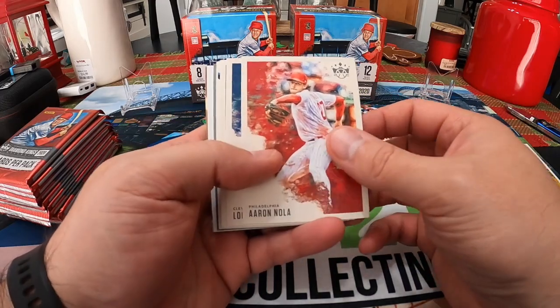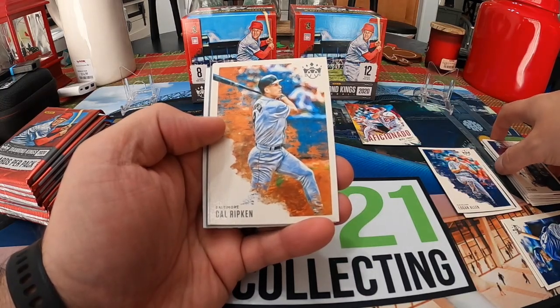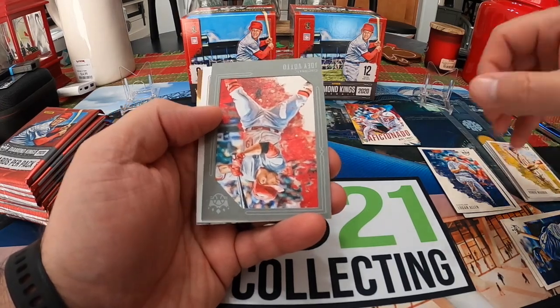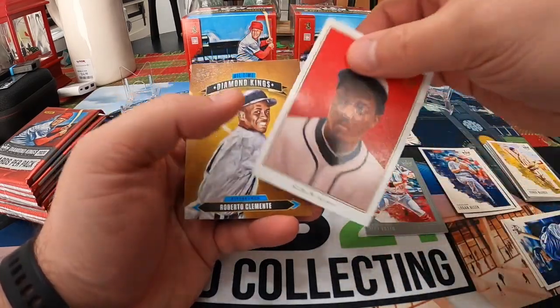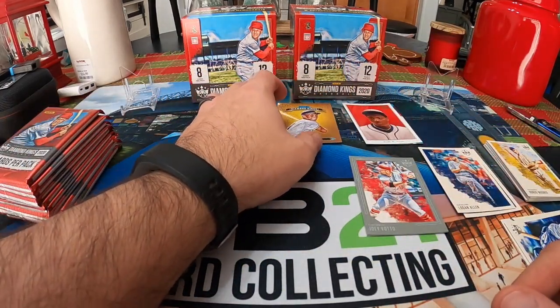Now we got Aaron Nola, Logan Allen, Ty Cobb, Cal Ripken, Horace Wagner, a Joey Votto gray frame, a Acuna Jr. 206 insert, and a Clemente Diamond Kings.